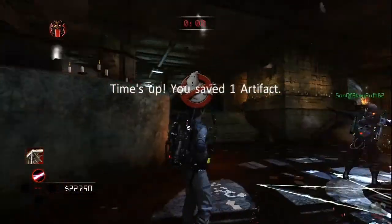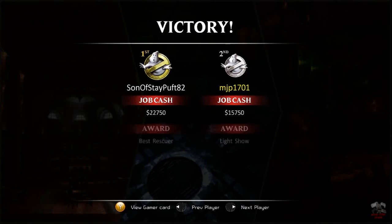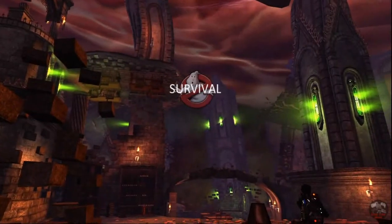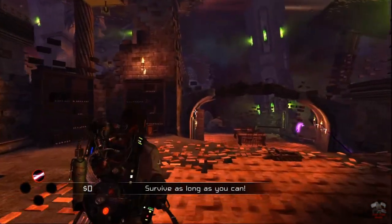We saved one artifact — that's not bad. Considering there's only two of us playing, it's not bad. It was one of those maps that's really close together so you've got to try and stick in the middle. We got swamped by a lot of ghosts, but we actually did it — we didn't fail as the victory screen says. On the screen it says campaign cash and career cash. Career cash is the main one — it's eventually what you use to rank up.